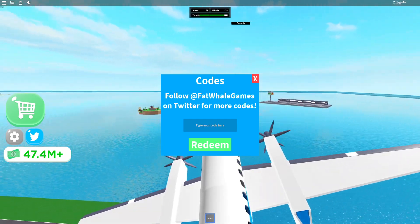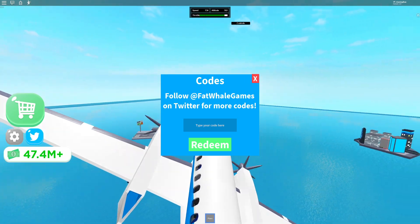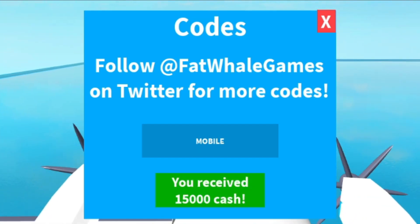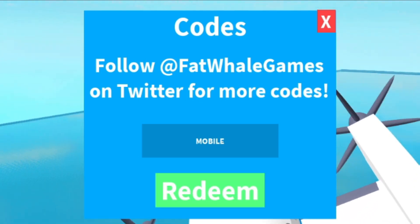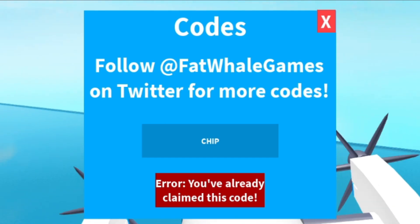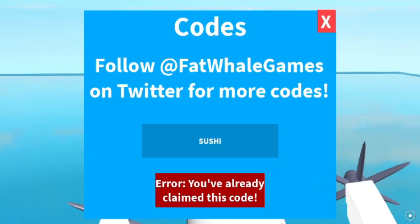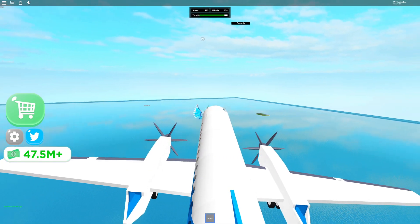The first code is MOBILE — all in capitals. Click redeem and as you can see, that gives you 15,000 cash, which is very useful. Next is the code 'chip' — redeem, already claimed. Then code 'sushi' — redeem, already claimed. And finally 'airport' — click redeem, already claimed.